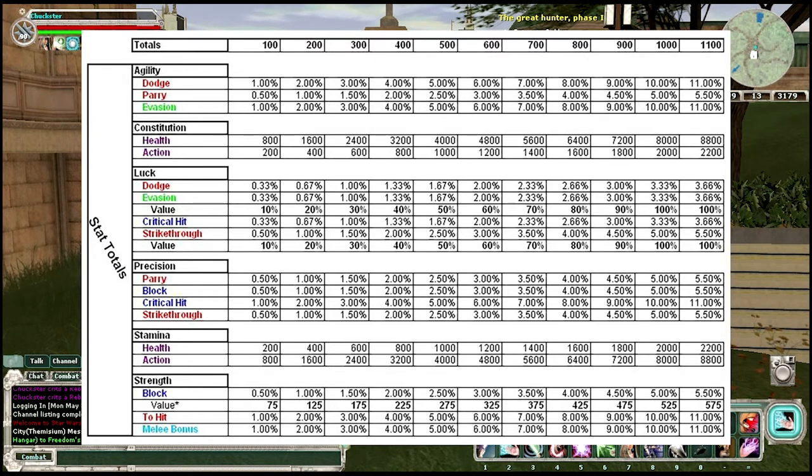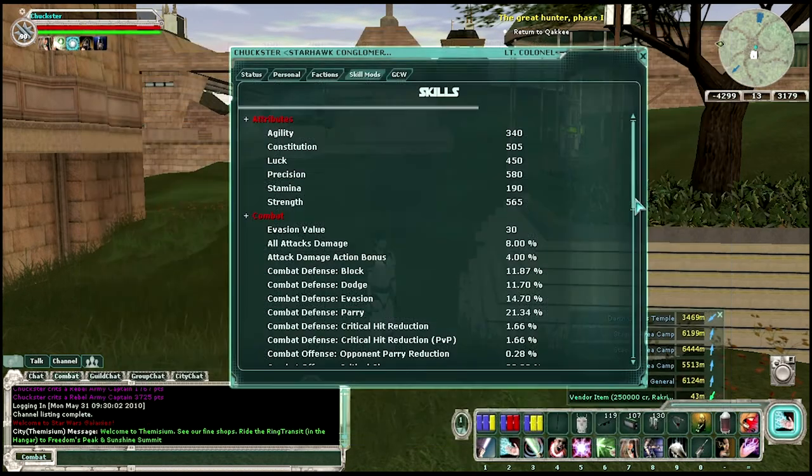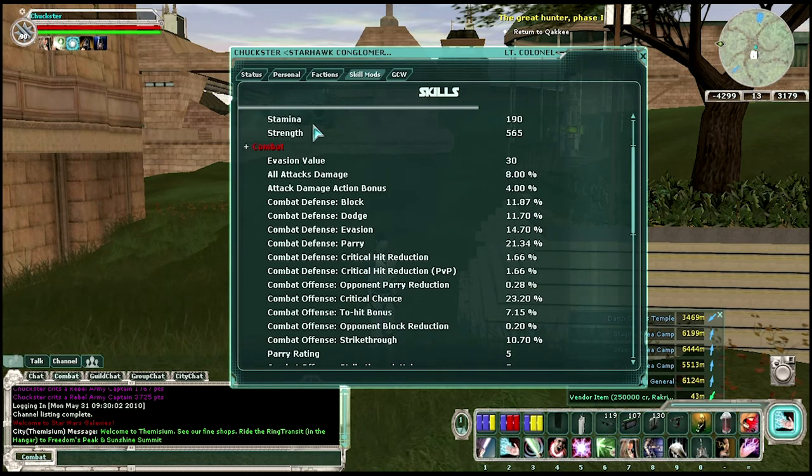So if you look at agility — if you get 100 points of it stacked — it will actually add 1% for dodge, half a percent for parry, and 1% for evasion. That's directly visible in here. As you increase those, you can see — for dodge, you can find combat defense and dodge — and you can see how much percentage of dodge you have available.